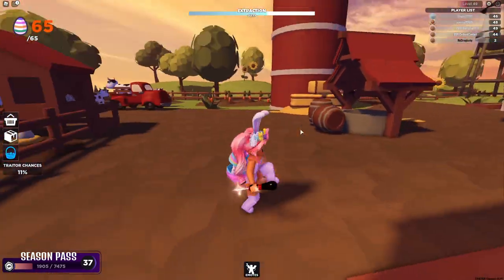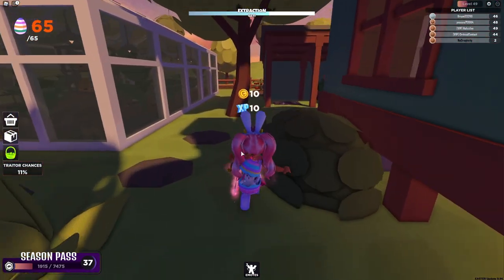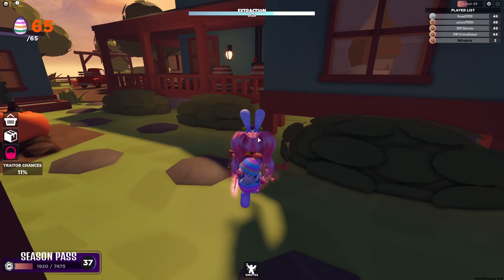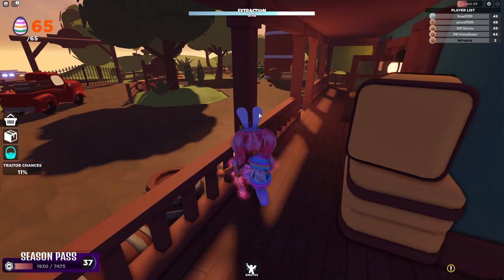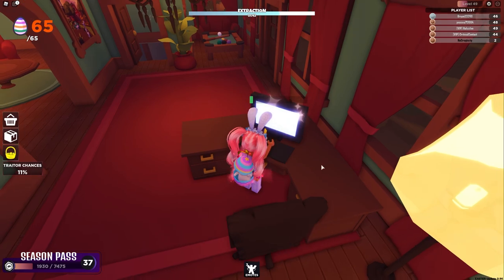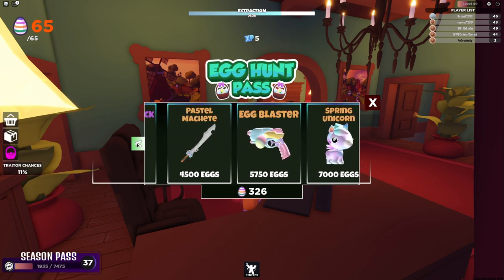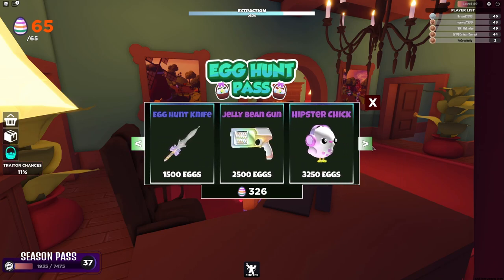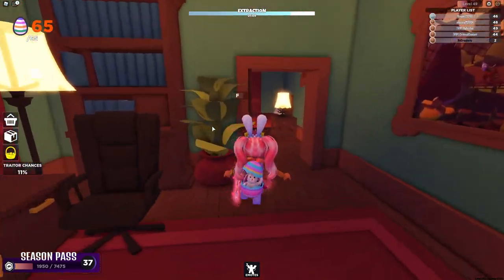Let me know down in the comments what your favorite item is from the egg hunt pass! I think my favorite item has to be the bunny — the most expensive item, unfortunately at 15,000 eggs. But bunnies are my favorite animals, I love them so much. I also really want that gun with the donuts on it — it has sweet treats on it, it's so cute. And this one's a jelly bean gun! Look at this egg blaster — that is so cool.